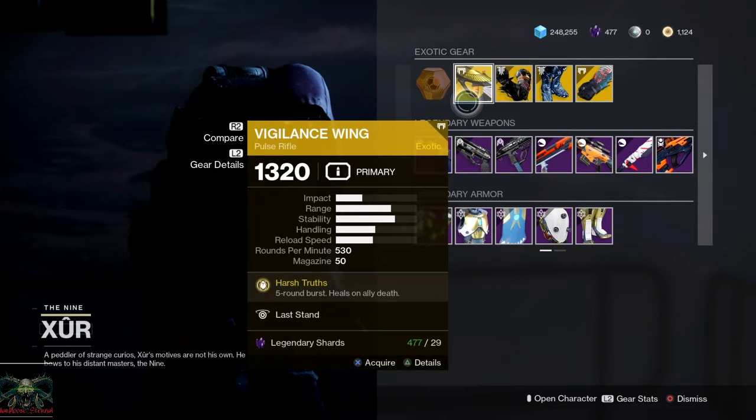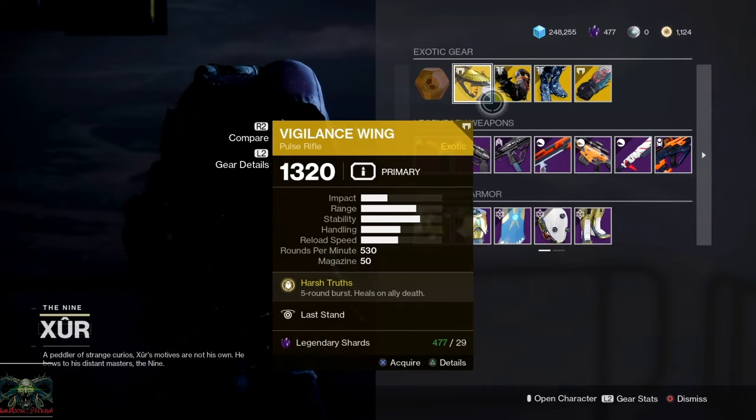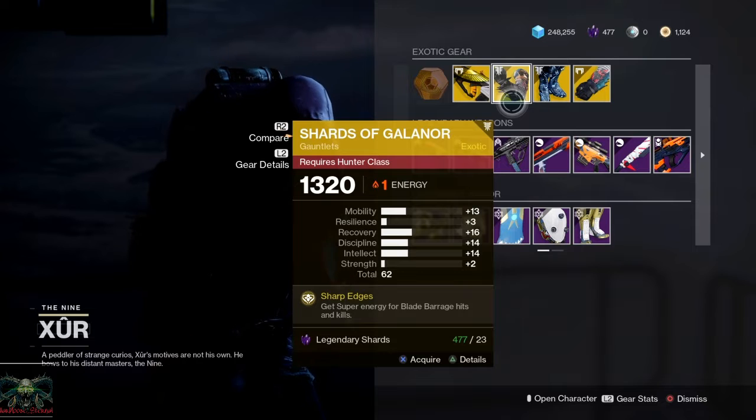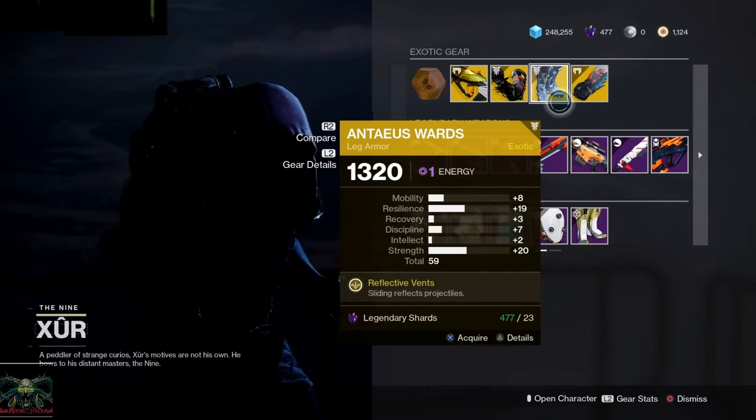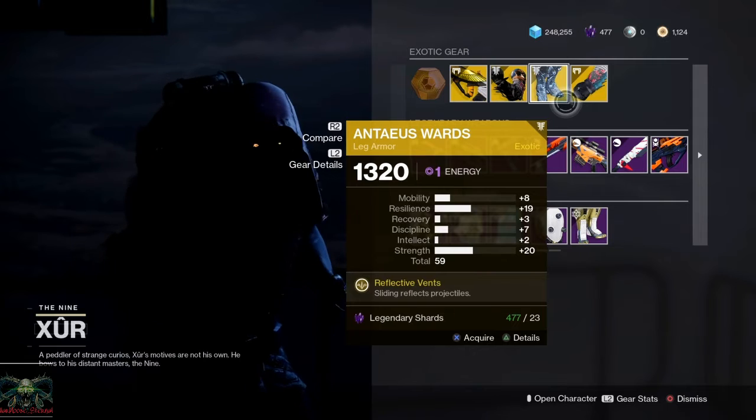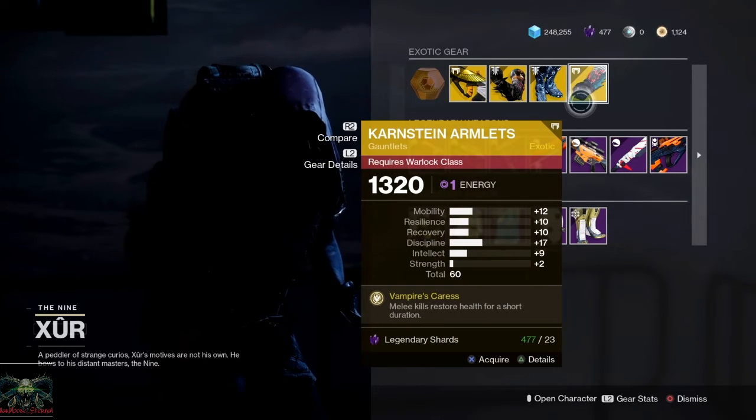The Vigilant Swing — I heard this thing is really evil in PvP. The Shards of Galanor for the Hunters. The Anteus Wards for the Titan, or as I like to call them, the no-you boots. And the Karnstein Armlets for the Warlock.